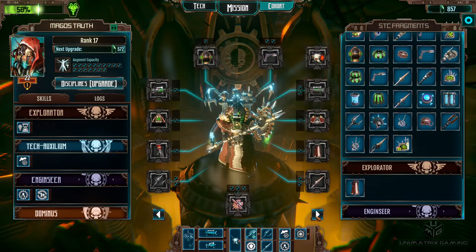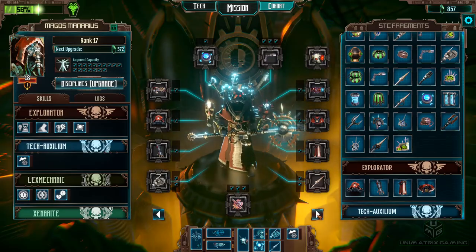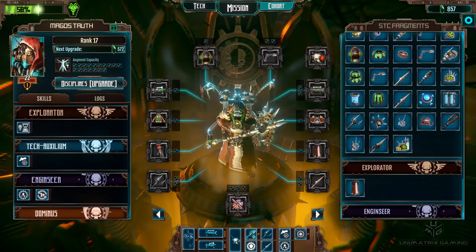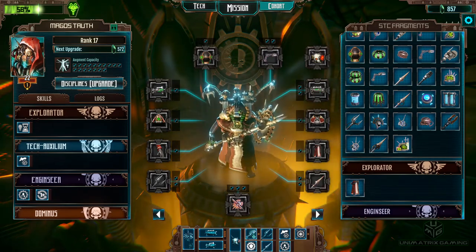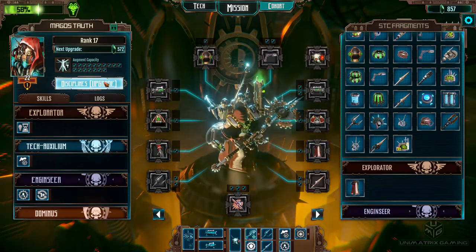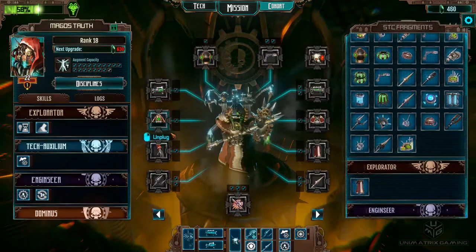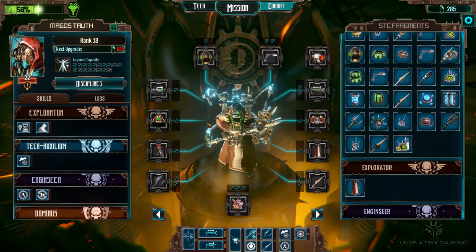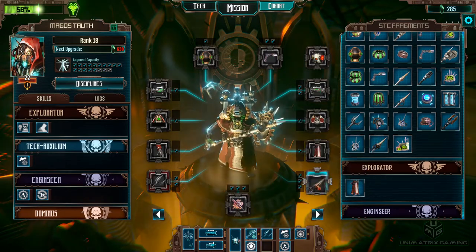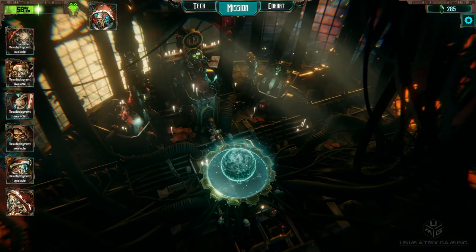Let's see who else we can upgrade. Tauth here has only got physical, he's got both; Minaris has only got physical. I'm going to give Tauth some energy armor hopefully. We've got all the Xenerite stuff here. We've got our opportunity attack — this is something we've been working for with him, but I can't afford any more so we're just going to have to wait till next time for that. Let's do the same upgrade though and give him the better cognition stick. We've got to save that for next time.